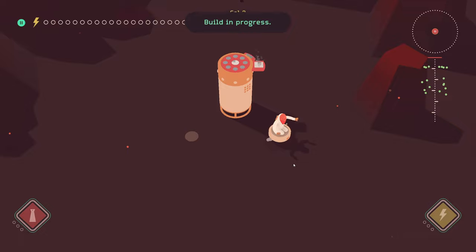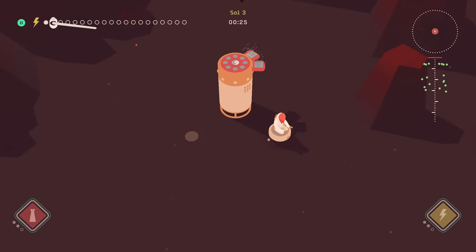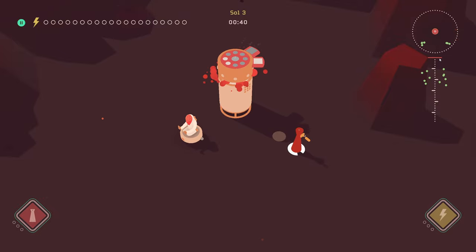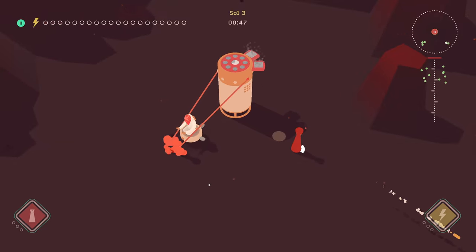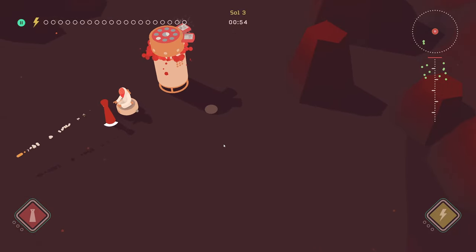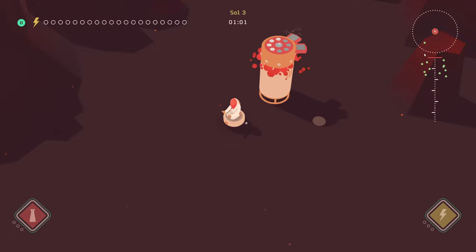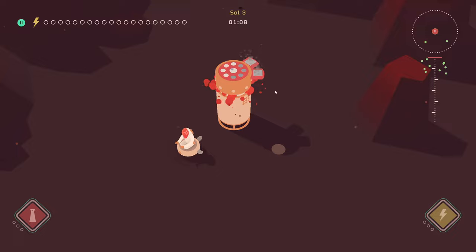Now if I put another one of those down — gun not available, that's not the best. Looks like the martians are coming, it's time to start putting some guns down. Where are they though? I see lots of martians incoming — warning! There's a little radar, I can see them. We're figuring it out — we have some time to save up some resources. There's one little guy left and the gun is still not available, but we can take this.